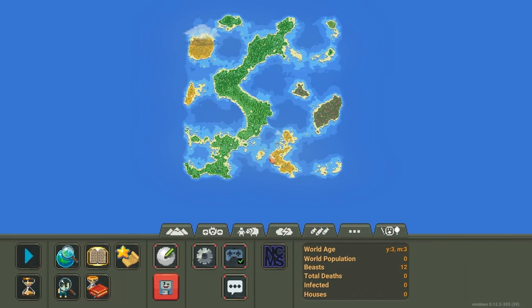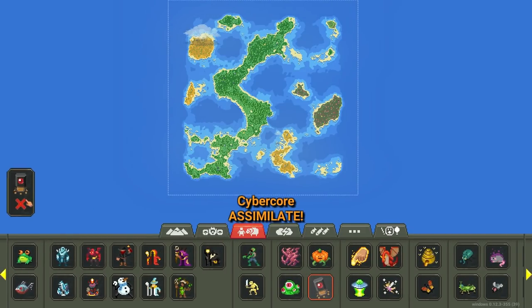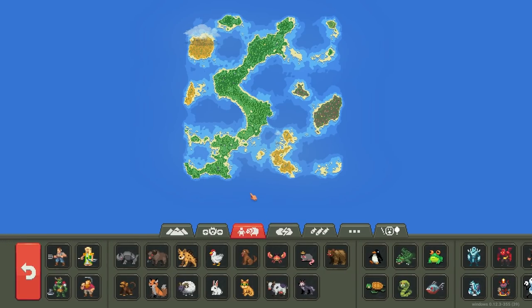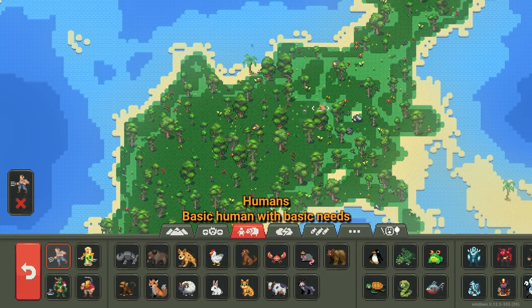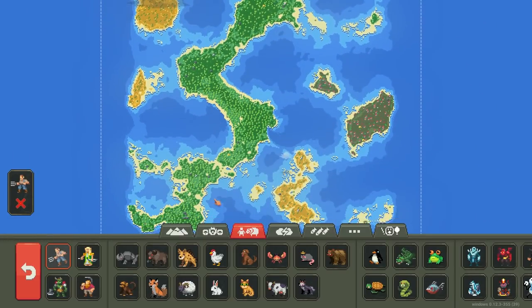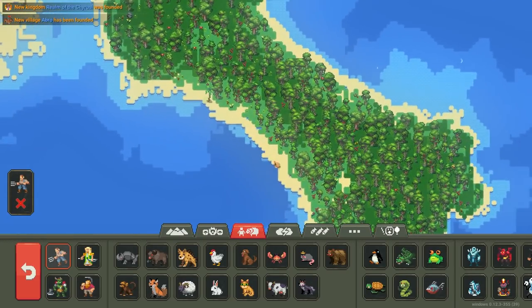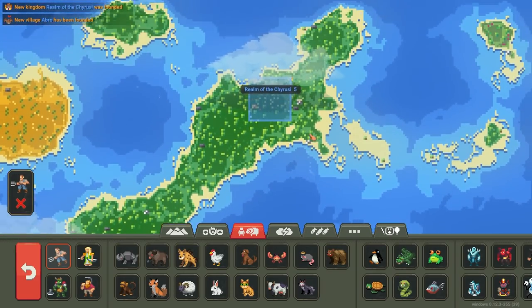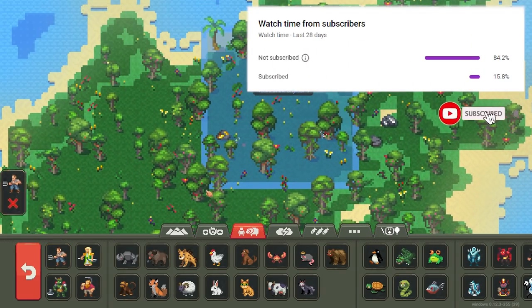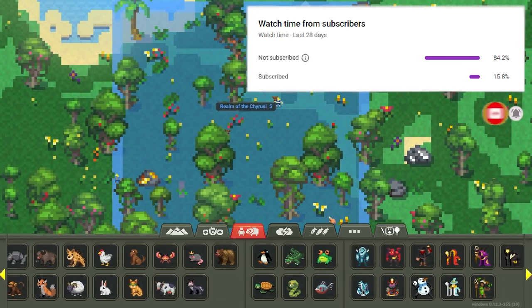Hello and welcome back to WorldBox. We're going to test out the cyber core today and see how strong it is. First we need test subjects, so we're going to put some humans down here on this nice little jungle island. It's looking pretty nice — it's a bit janky but it connects to one big continent. The humans don't even know what's about to hit them. The cyber core does not mess around.